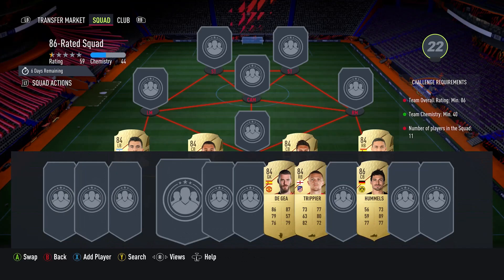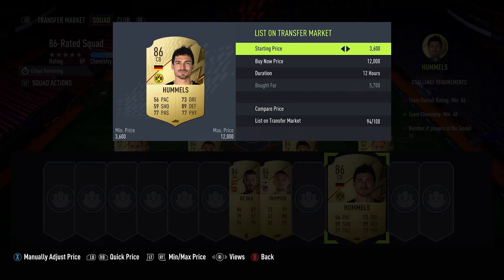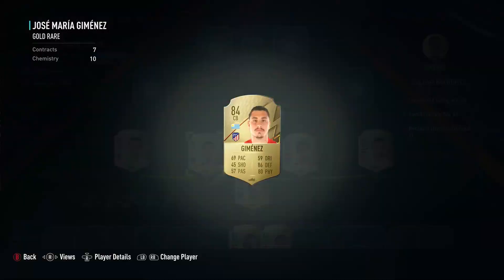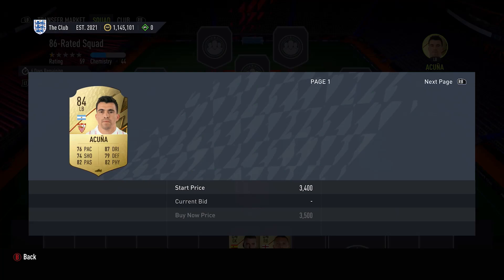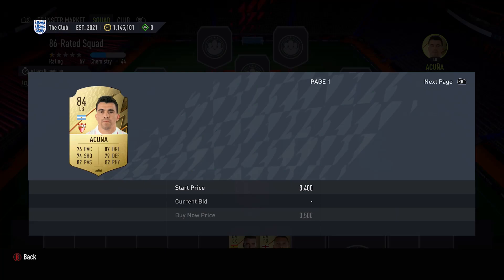Anyway guys, this is just a very simple way in which everyone can invest. It doesn't require any skill. You don't have to do anything in the meantime and you don't really need to understand much of FIFA. You just need to know that when there's a market crash or players are low, you buy them. And then the only thing you need to do is be patient. As long as you're patient in the long run, they will pay out. If you do have any questions, make sure you leave them in the comment section down below. I hope you guys enjoyed — don't forget to leave a like and subscribe.